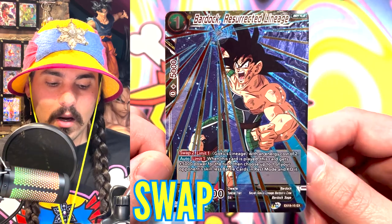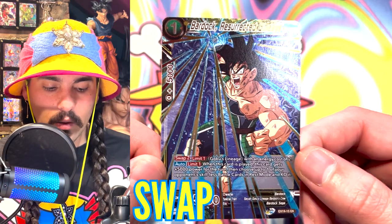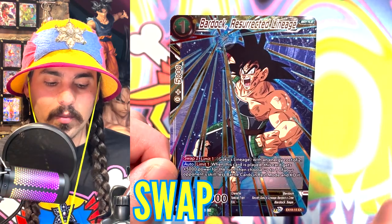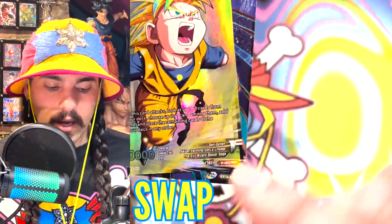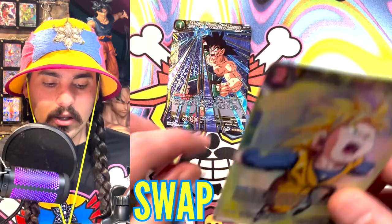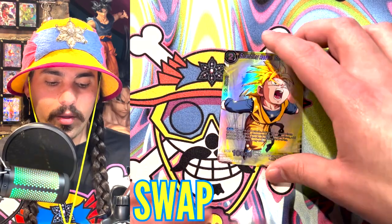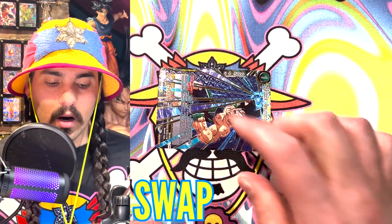Swap is a skill that allows you to switch one card into another card. This card says Swap — Limit One — Goku's Lineage with an energy cost of two, meaning you can only activate Swap on this card once per turn. If I have a card that is a Goku's Lineage with an energy cost of two, I can choose to activate Swap, play this card from my hand, and return that card to my hand. A cool thing about Swap: if I had played this card and attacked with it, I could then activate Swap and the card coming in would be played in active mode.